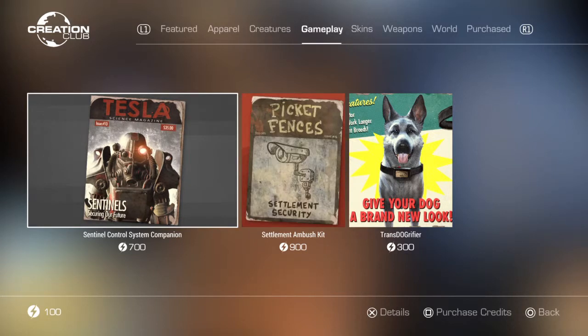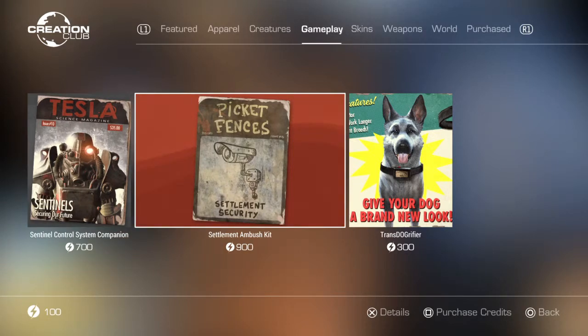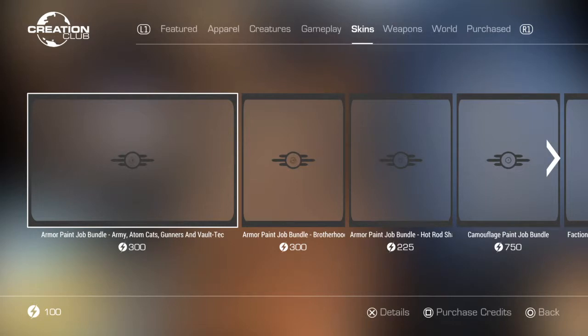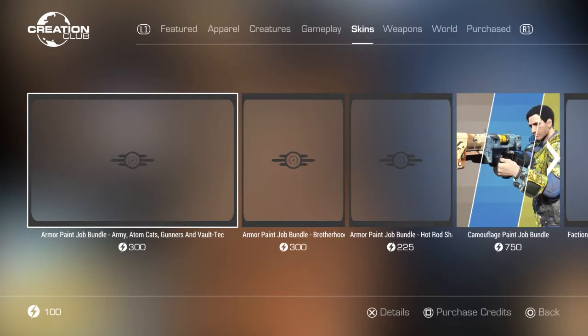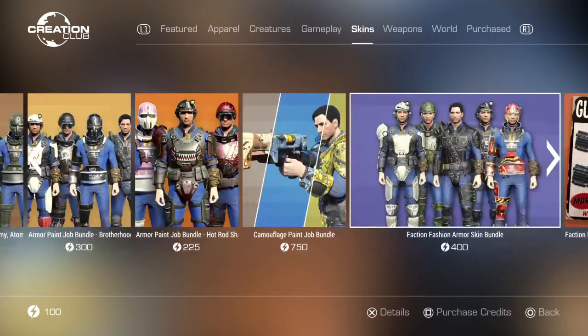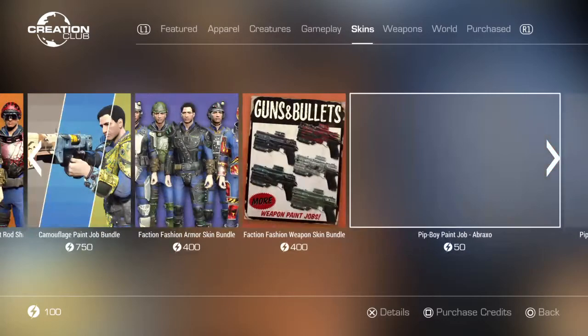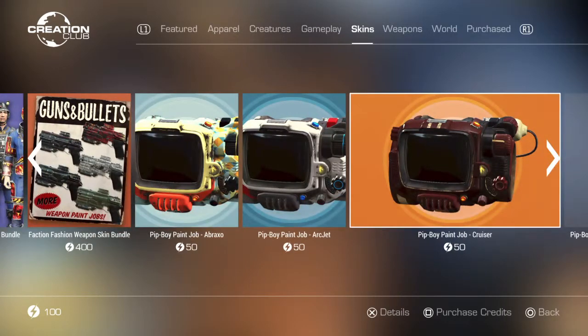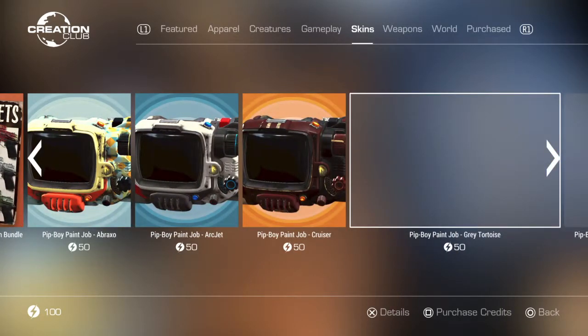Sentinel Control System, Ambush Kit. Skins. We're just checking everything out here. The last time I was here they did put a lot of new stuff in. 50 credits for the skins.